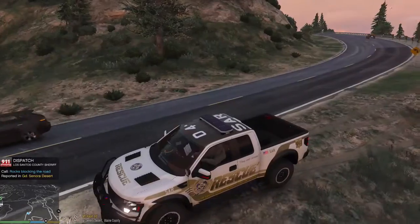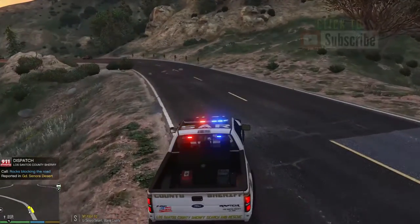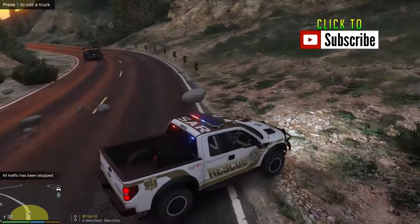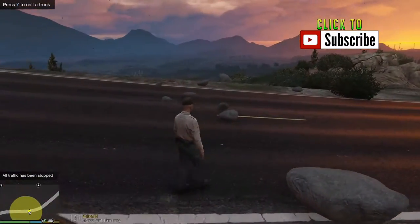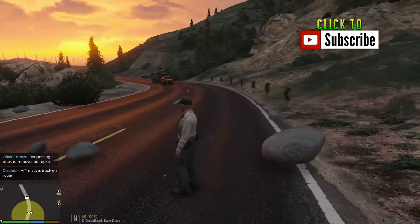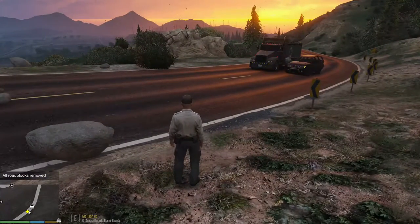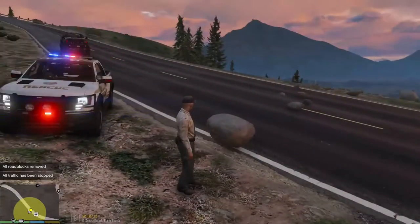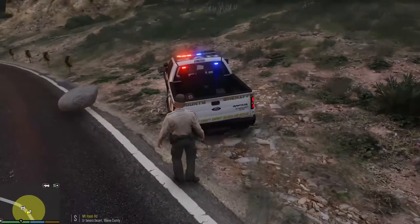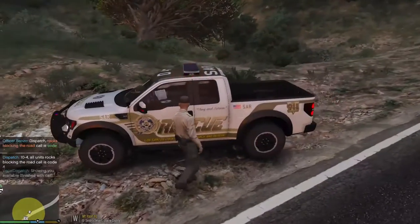We have a roadway block in the Grande Sonora Desert, units respond code 2. That's easy — looks like we're already here. We have some rocks blocking the roadway, so let's shut down the whole area. I'm going to call for a truck. The truck's en route — here he comes. He's going to come and remove these boulders, and then we'll let traffic continue. Attention all units, we are code 4, no further units required. Code 4, 10-8.